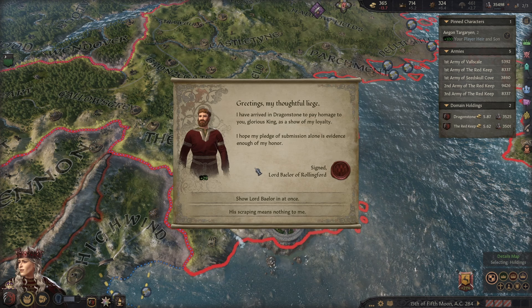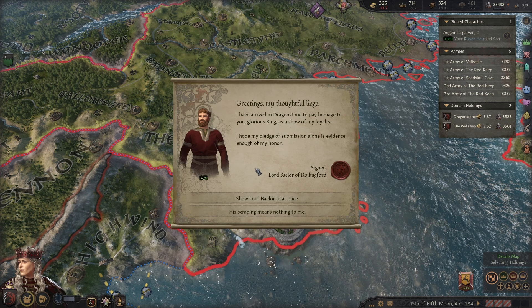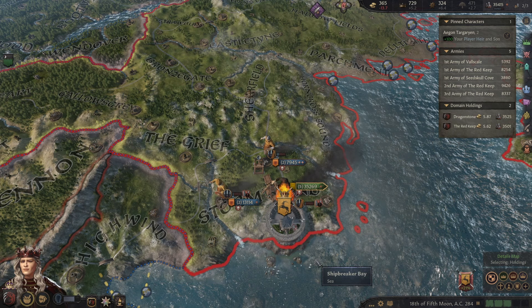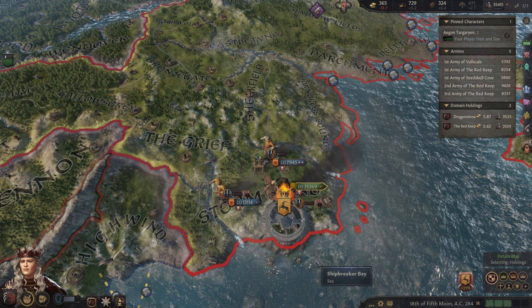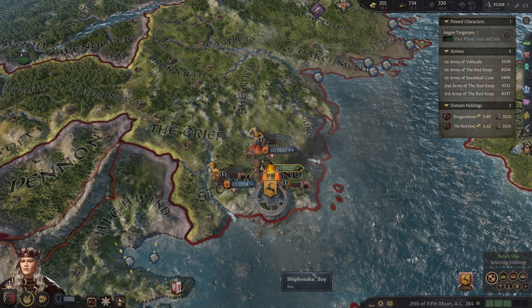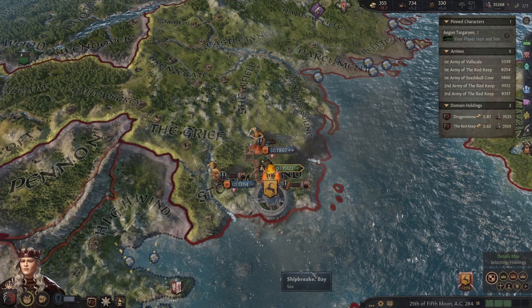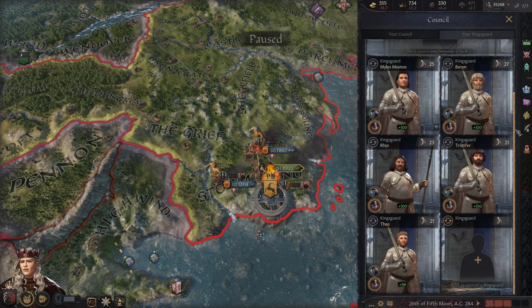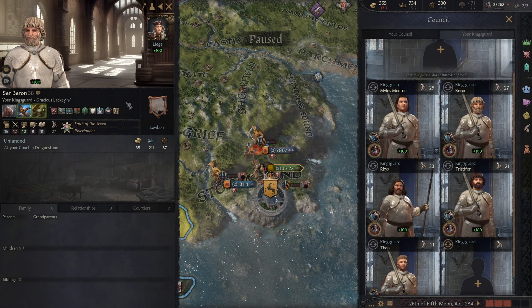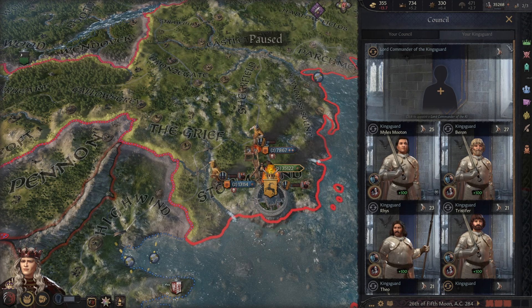Greetings my thoughtful liege — I have arrived in Dragonstone to pay homage to you, glorious King, as a show of my loyalty. Let's show in Lord Baelor at once. Serve me well Lord Baelor — no gold but we do get some prestige and renown which is always very welcome. Rise Theo — 21 prowess, not too shabby. I think Sir Beron is definitely looking the most promising. Does he have the knight trait? Now he does. I think Sir Beron is probably going to be the Lord Commander of the Kingsguard.